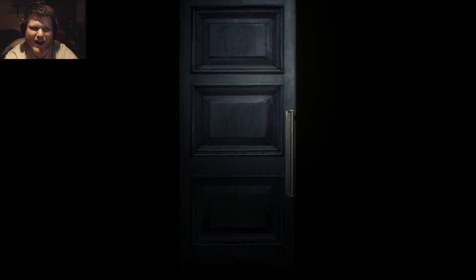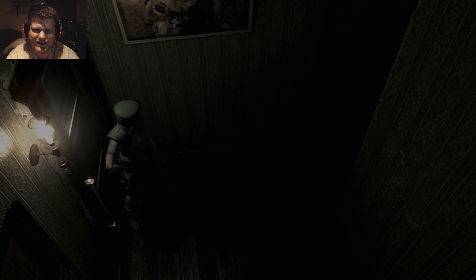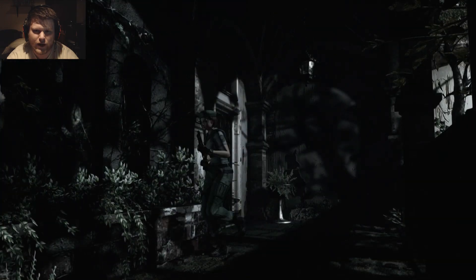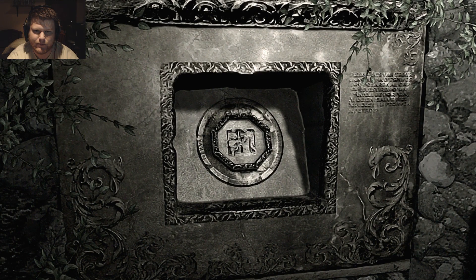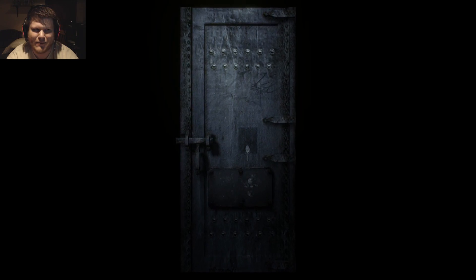Getting used to the fixed camera angles — it's so easy to get yourself disoriented. Alright, Mr. Zombie, come here so I can dodge you — thank you, bye. In this hallway there's going to be a dog eventually; move quickly and you won't have to worry about the dog. I'll place this item here and that should open up the door — and this is where we leave the mansion.